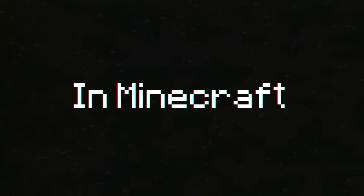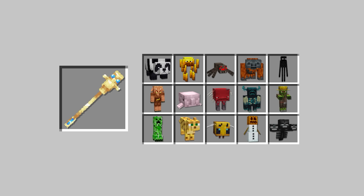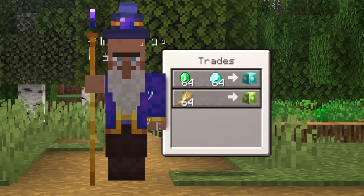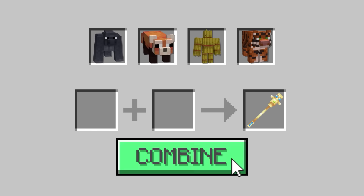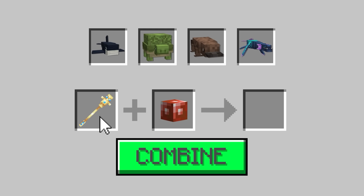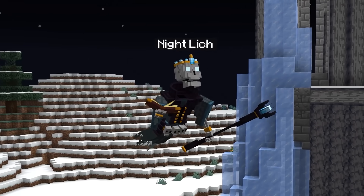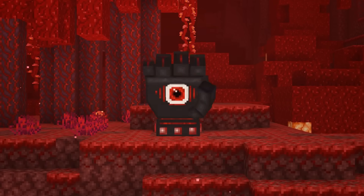I spent 200 days in Minecraft as a shapeshifter. Previously, I crafted a shapeshifter wand that let me transform into powerful mobs and gain their abilities. But today, villager wizards have appeared in my world and they're offering to trade rare items called shapeshifter stones. When each of these stones are combined with my wand, I unlock a group of elemental shapeshifts with crazy abilities that will help me survive for 200 days. Can I defeat the bosses of all four stones and complete my shapeshifter wand? Stay tuned to find out.